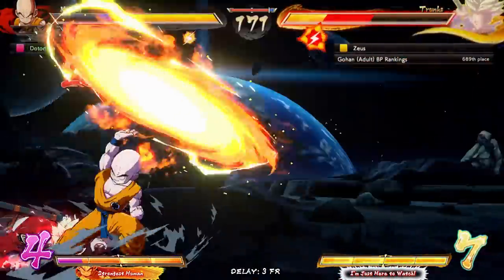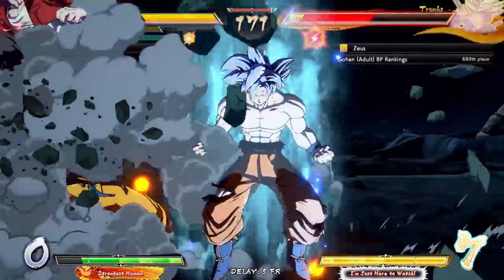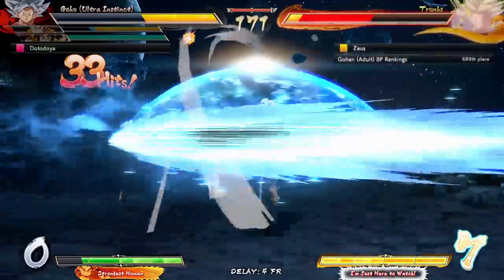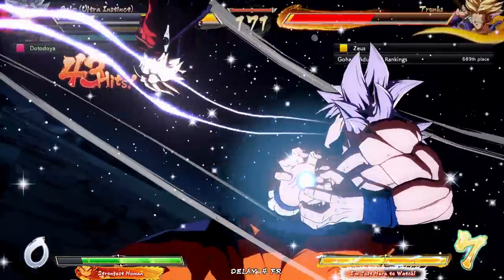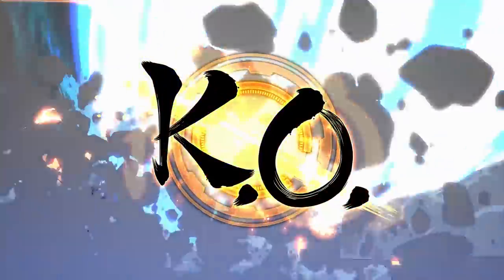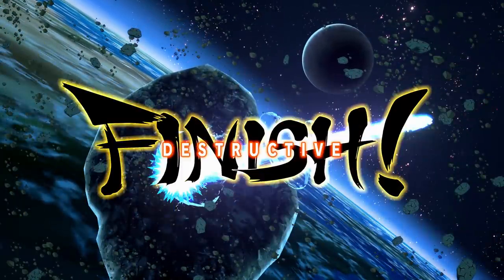The 6M got hit by something — let's go, that should be good. We might be looking at the destructive finish if we can hit it. Five bars... three bars left. UI Goku, take it away — is it gonna be the destructive finish? There it is boys, the biggest beam in the game! What does it look like? It's not any different — come on, you could have made the beam a little bigger. I can't complain though.